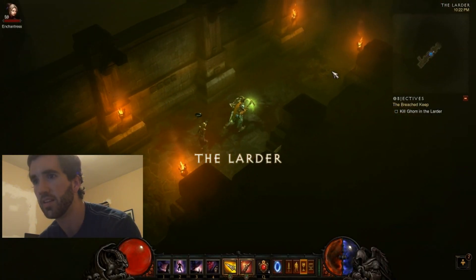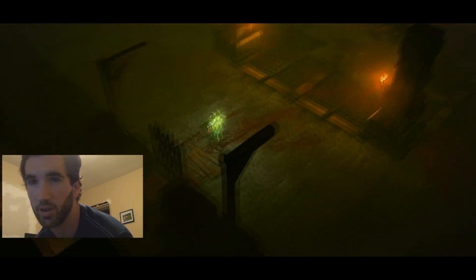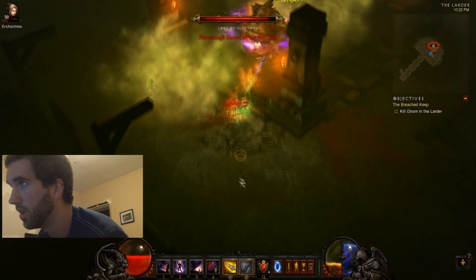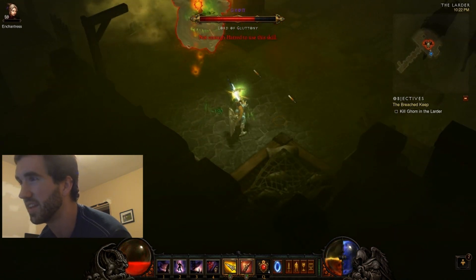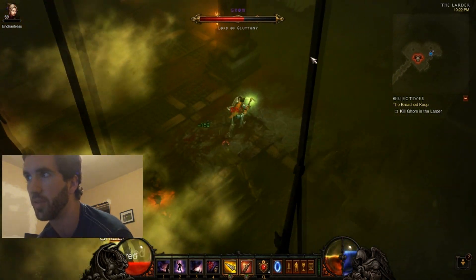My main skills that I abuse here are Cluster Arrow and Hungering Arrow with Spray of Teeth. I also use Cluster Bombs on Cluster Arrow — it's very key and very powerful. There are the big Cluster Bombs; it just punches his health right down. He's already one-third down his health right off the bat.